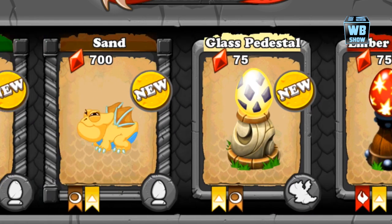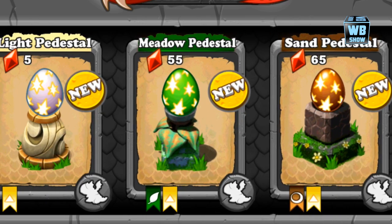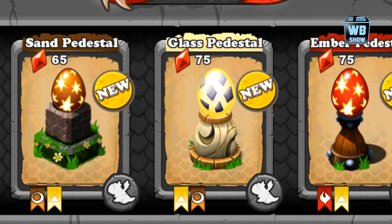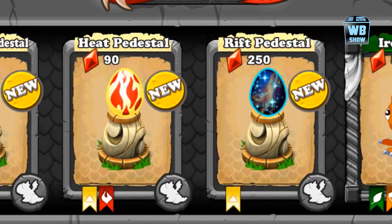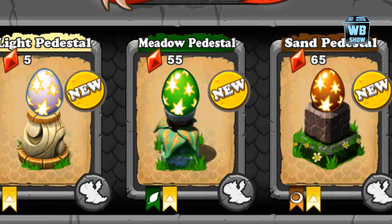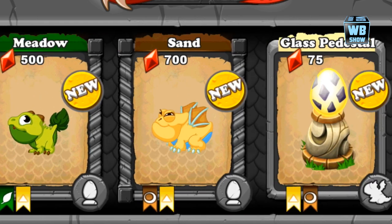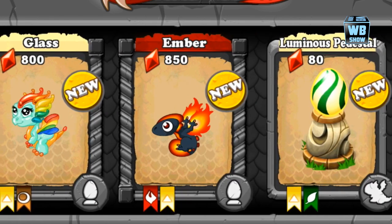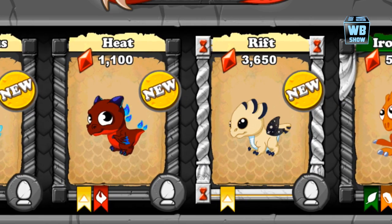They all have different types of eggs, so let's take a look at all the eggs just in case you don't have the game or can't get in. Some of the egg designs are still the same, but here they are — these are all the light dragons in the game right now. You can get the light dragon for 2 million coins, which is not bad, and then just breed it.